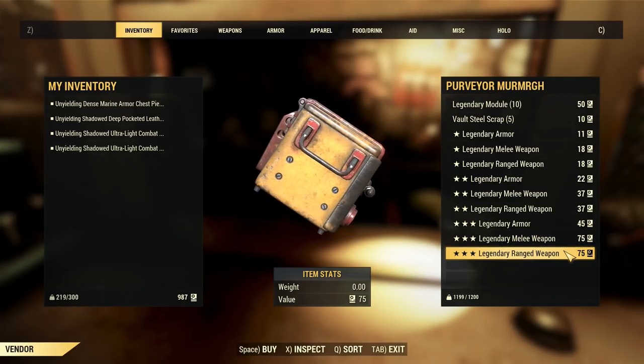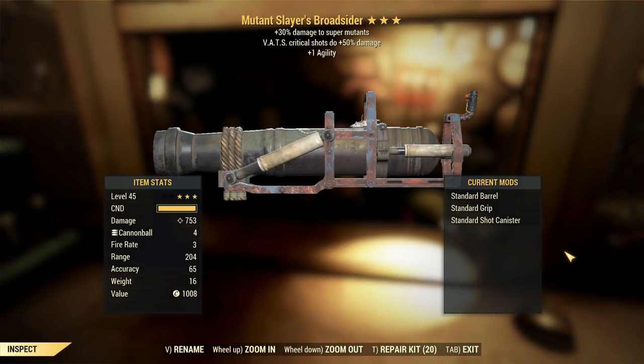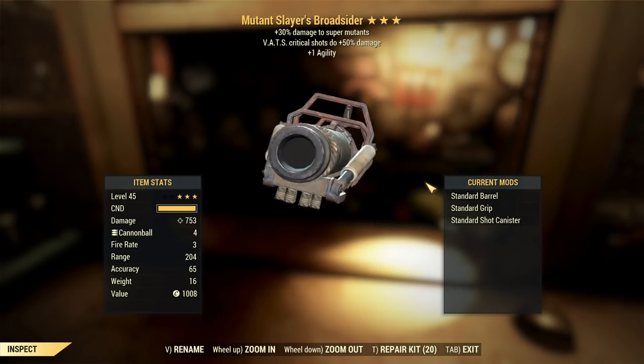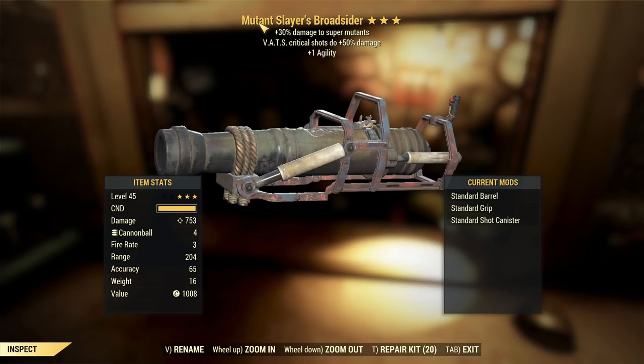Today's roll is... a Mutant Slayer's Broadsider, with VATs criticals and agility. A lot of the prefixes that we'll get, we will roll these really, really bad and lame ones.